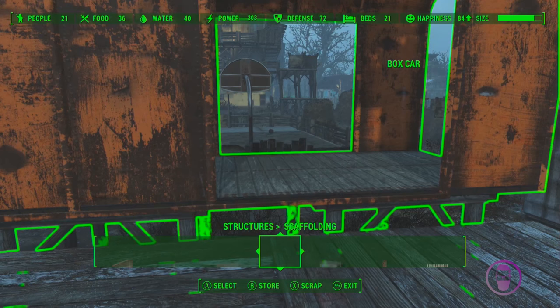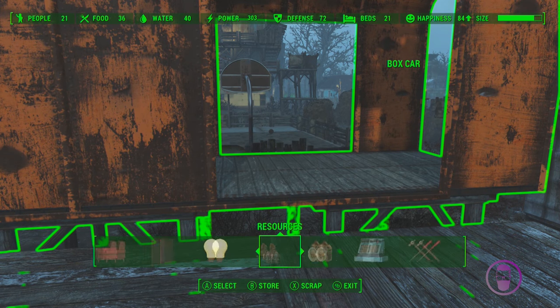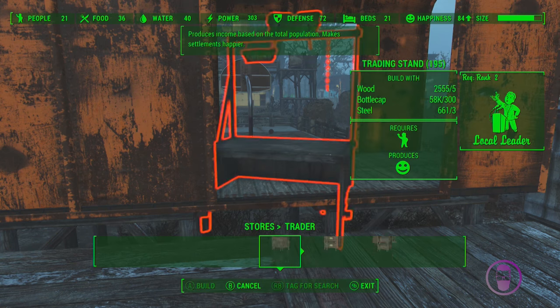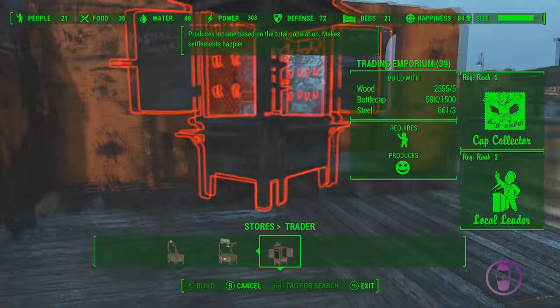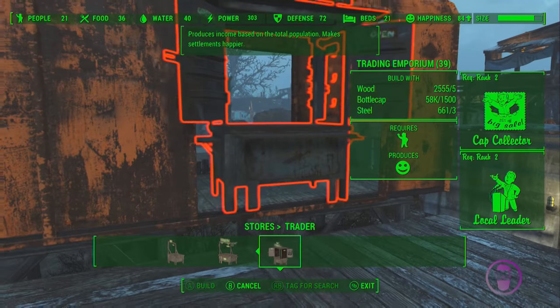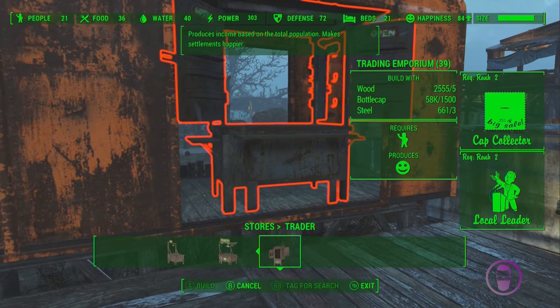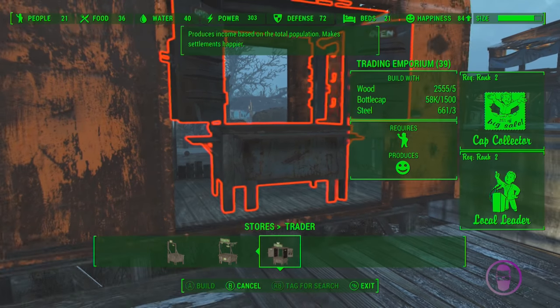I suppose this could be fine because this is just where the store thing goes. And now I do want a junk — a level three junk trader — because I will use this one. Usually I put the railings on. Why haven't I put the railings on? I know they're a bit unsightly, but they're a little better, and if I'm going to be using it myself.